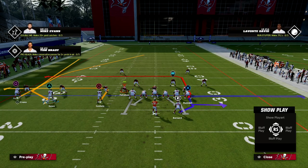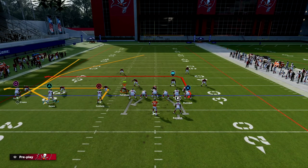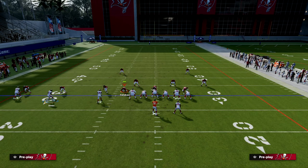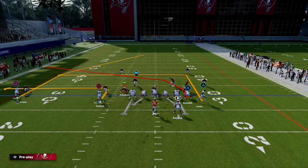Okay guys, so let's talk about Pats Why In. What I like to do with this play is we're going to block our running back, we're going to cross our tight end, and then we're going to motion over Julio Jones and put him on a smart route end, just like this.